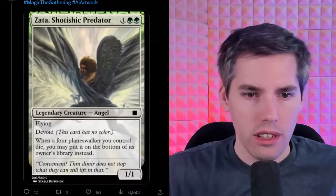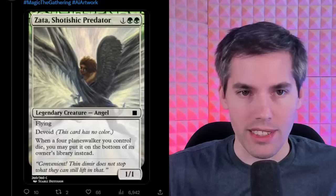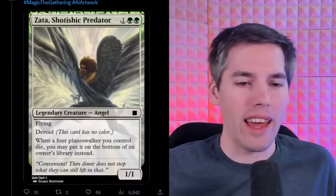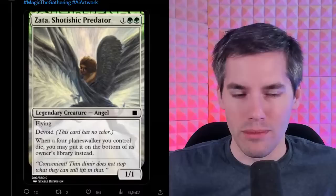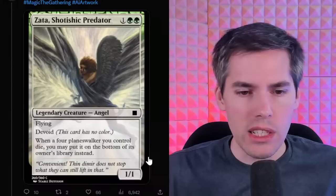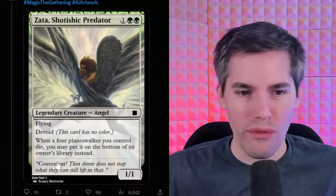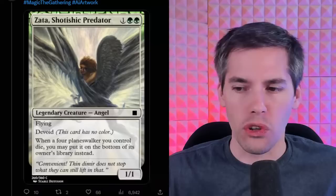Zadda Shot Tishik Predator — a green-green 1-generic Angel. It's a 1/1 flyer with Devoid — the card has no color, very Eldrazi-like. When a 'four planeswalker' you control dies, you may put it on the bottom of its owner's library instead. What the hell is a 'four planeswalker'? Like four mana — Jace the Mind Sculptor. So like a four-loyalty planeswalker — when it dies, you can put it on the bottom of its library instead.